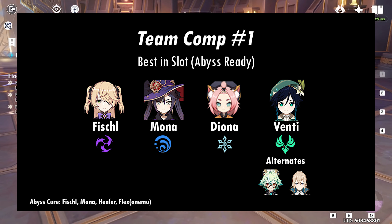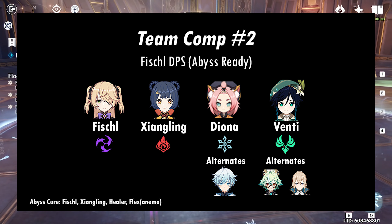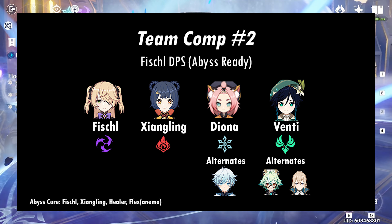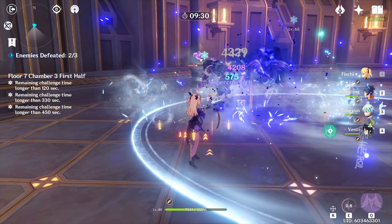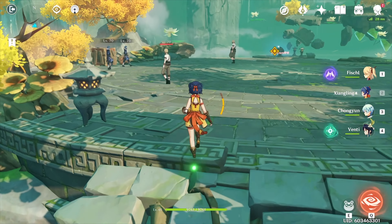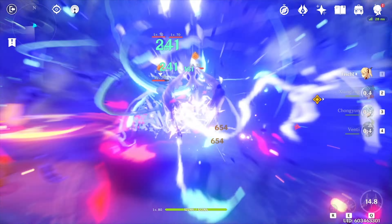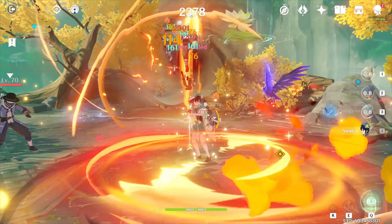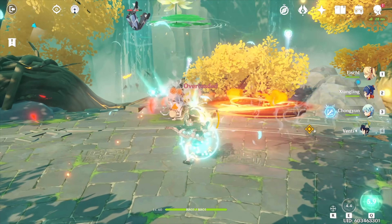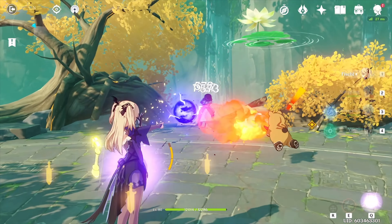Comp 2 features Fischl, Shangling, Diona or Cheongyung, and Venti. This comp is abyss ready. This is a budget version of comp 1. Again, this comp focuses on versatility with the potential to proc Overload while also pivoting into Superconduct depending on what the situation calls for. Shangling is no doubt the best Pyro support in the game, and playing around Gooba and Oz will allow you to consistently proc elemental reactions with minimal setup. Diona is here again to provide Superconduct if needed and healing. I actually like Cheongyung as the Cryo user in Fischl comps over someone like Kaeya, because he does have some range with his ult, whereas Kaeya requires you to dip in and out of battle frequently.